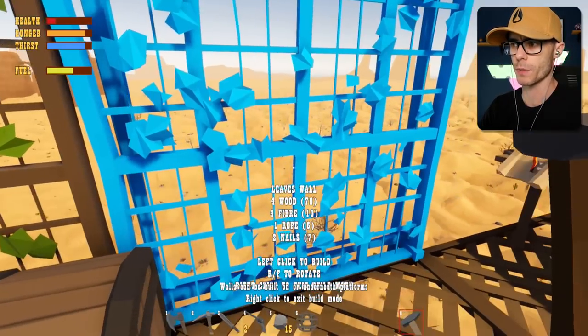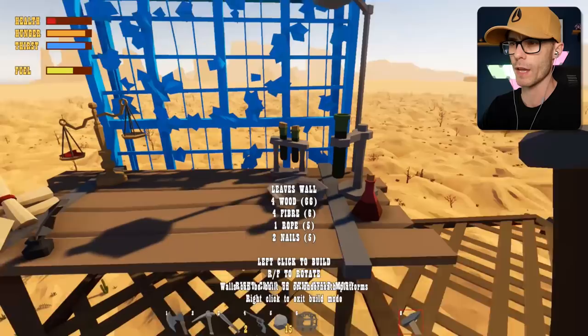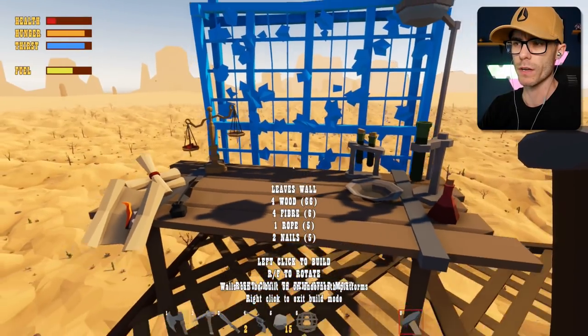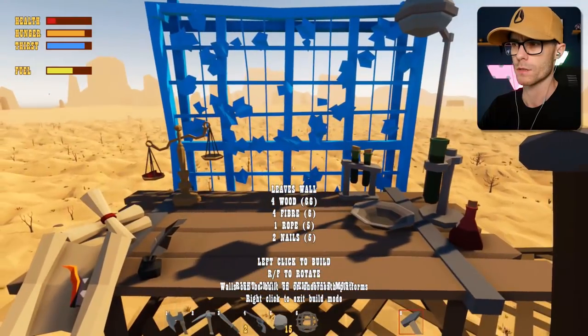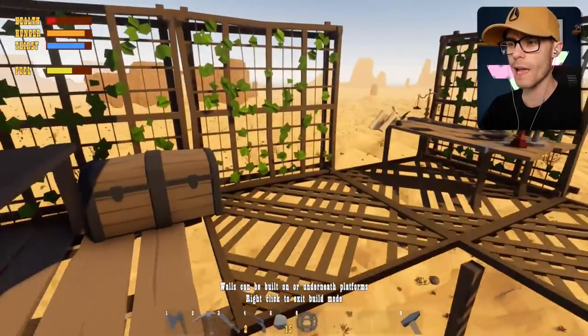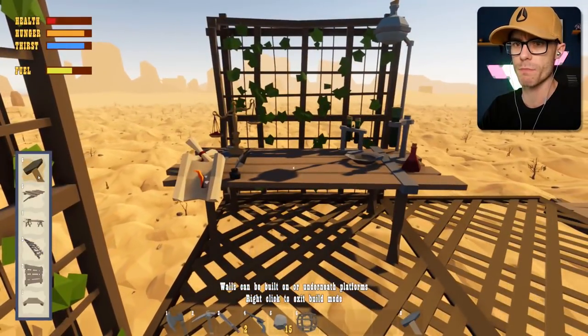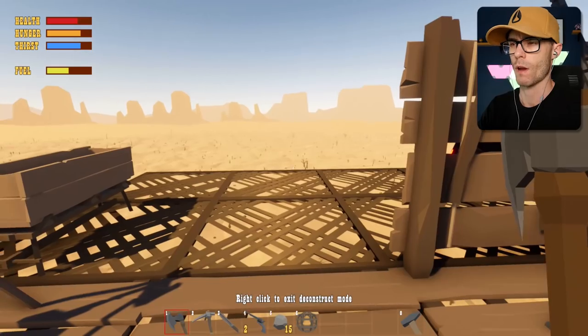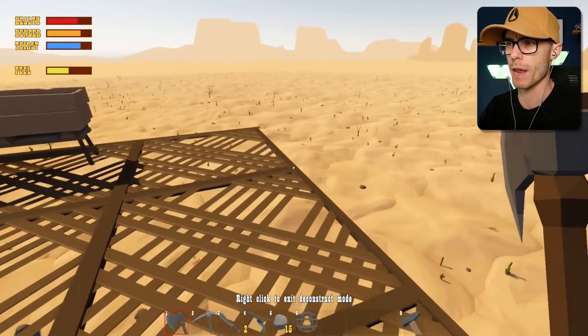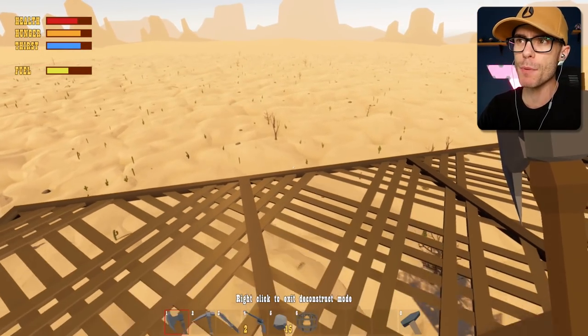I'm gonna build some walls around here. Build a couple of walls - I can't put one there, but I can put one there. I think my lab is too close to the edge. I don't really need the lab anymore though, so I might actually dismantle it. I just made a bandage and used it - I'm now no longer dying. Where is this Clifftop Cabin? Where is this place?